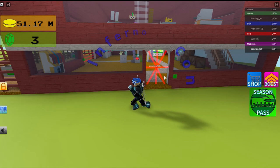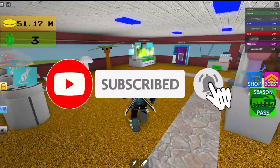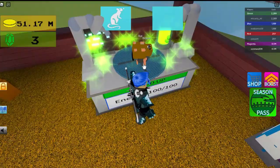Hey guys, today I'm going to be showing you how to get the koala. First, come over here, get a rat and a beaver, bring them over to the fusion chamber, and make sure the energy is 100 out of 100, otherwise it won't work.